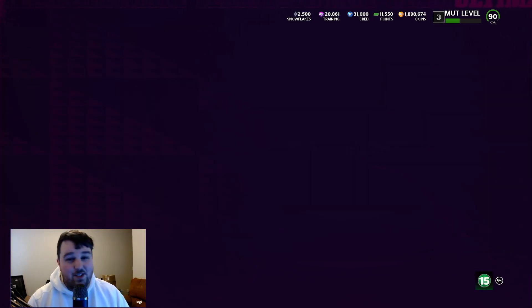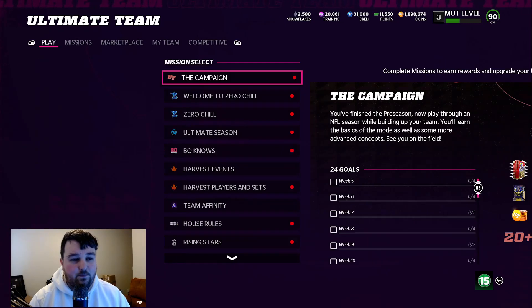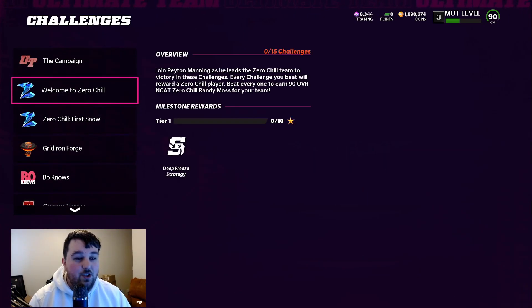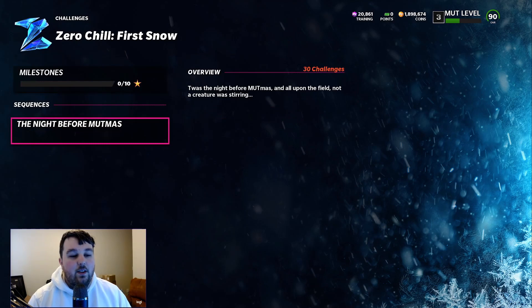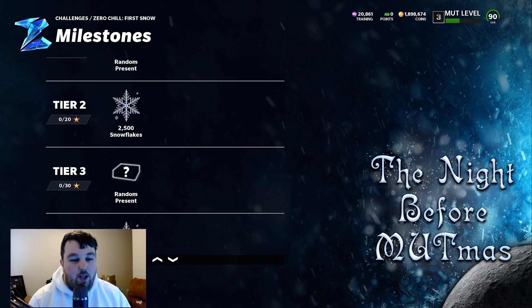For Zero Chill challenges, there's a 'Build a Chill Team' mode where you can earn a non-auctionable 90 overall Randy Moss — a strategy item at 10 stars and Randy Moss at 15 stars. There are more challenges coming with rewards like presents and snowflakes: a random present at 10 stars, 2,500 snowflakes at 20 stars, and ornaments beyond that. The individual challenges are quick, like score a rushing touchdown, rush for 25 yards, don't allow a touchdown in the first quarter — mostly short quarter-based moments.